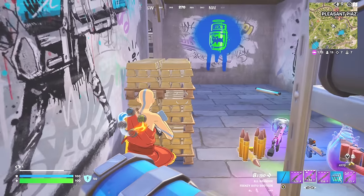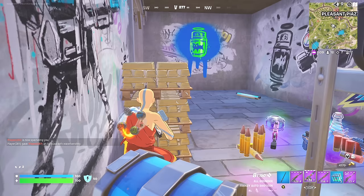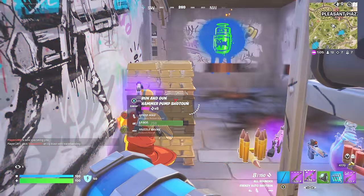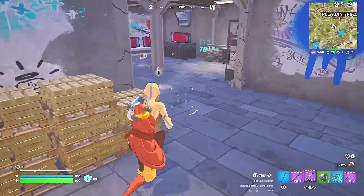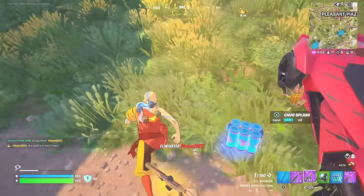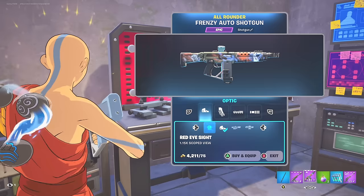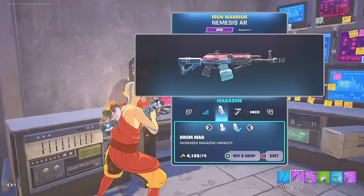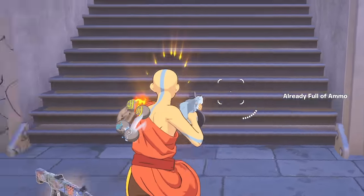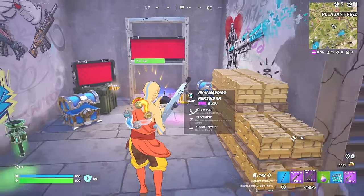I'm trapped inside the vault, inside the bunker and we're trapped. He just threw clingers down. I have to stand behind this gold — otherwise the clingers will hit me. He thinks it's safe. Let's get him now. Where's he trying to go? We got him. He's got a victory crown too. A legendary weapon — we can't take that. We've got the auto shotgun right now with a drum mag. Sniper rifle, assault rifle, shotgun — we got the perfect loadout right now. Eight eliminations, not many players left.